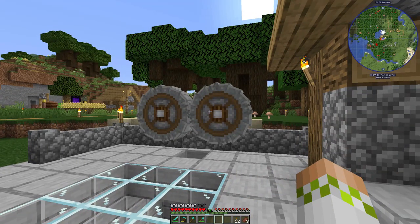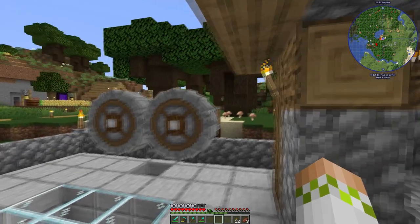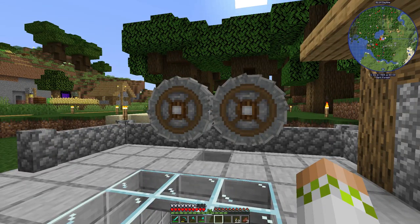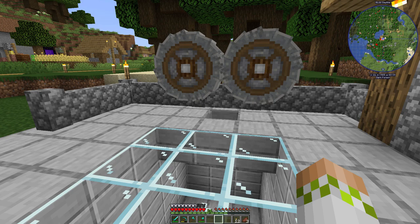If you missed that one, we did set up the crushing wheels and we got the rotational power going, which is behind them right now. So these are actually functioning perfectly. If we were to flick the redstone on, they would start spinning, we could throw ore in the top, and we would get the crushed ore out the bottom. And since episode one, my goal has been to set up the crushing wheels and actually get ore processing going.